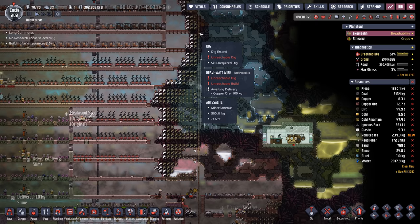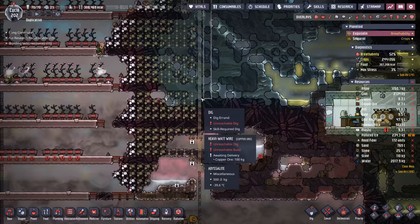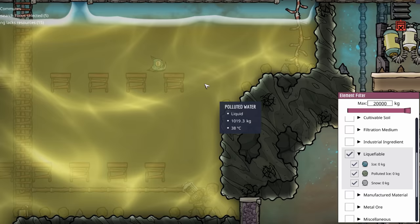I thought about this in a few different ways. We could actually bore all the way up and build in the heavy watt wire as we go, but I didn't want to keep dropping ice all the way down. So instead, we're going to be building it in from the side. We have an automatic dispenser sitting over here by our metal refinery reservoir that is set to collect all the ice, polluted ice, and snow.